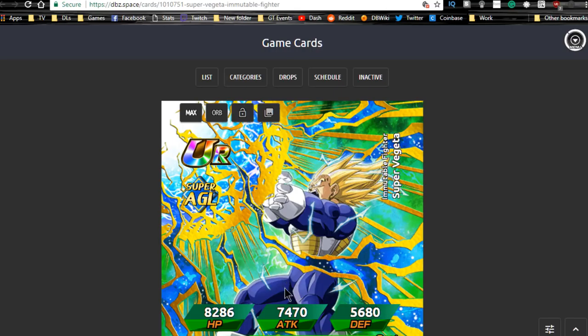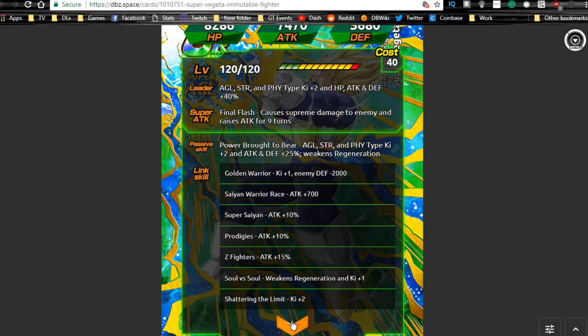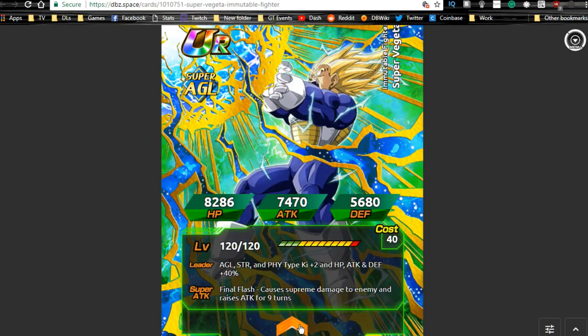We're also getting the Dokkan awakening of the AGI Vegeta — he goes Super Vegeta. His super attack, Final Flash, causes supreme damage and raises attack for nine turns. His passive, Power Brought to Bear, gives AGI, STR, and PHY type Ki plus 2, attack and defense plus 25%, and weakens regeneration. He's become a pretty decent support unit, though that nine-turn attack buff is only useful if he's on primary rotation. Link skills include Golden Warrior, Saiyan Warrior Race, Super Saiyan, Prodigies, Z Fighters, Soul vs. Soul, and Shattering the Limit.